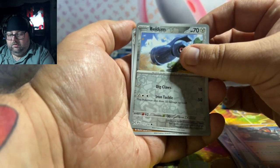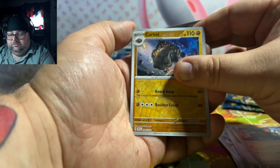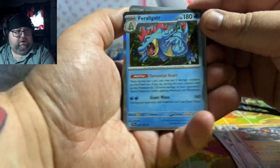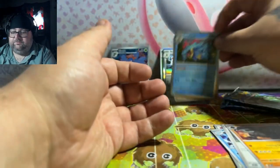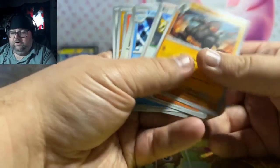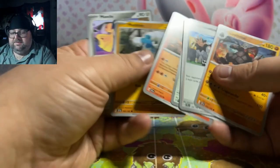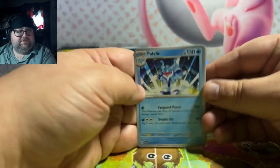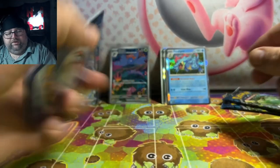Buildem. Carcule. Come on. Feraligatr — really cool card, I love this card. Best Bolt card — I'll just give it to Palafin, because I don't think any of these Bolt cards were really that nice.